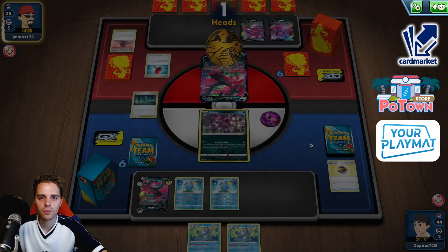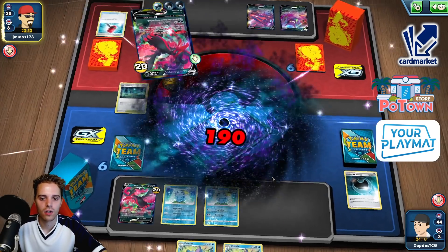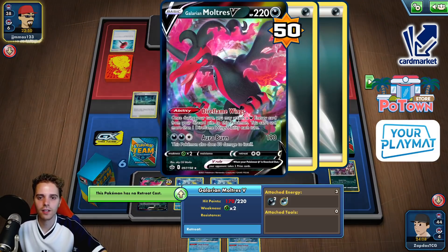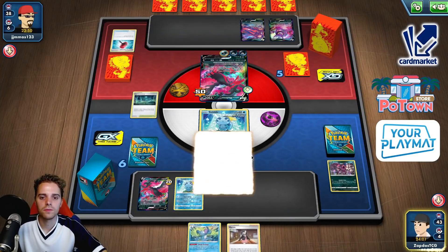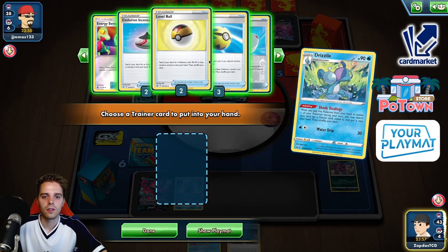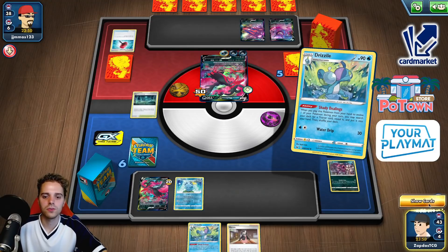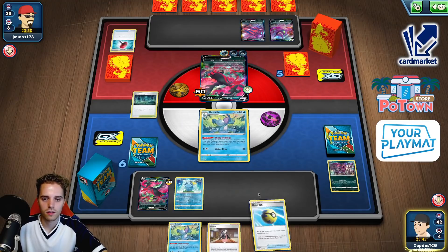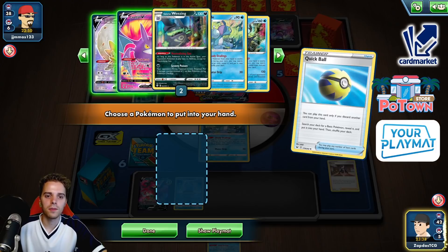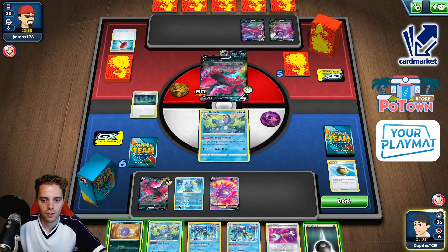I needed to play that differently so we had more HP. Aurora Burn — he does get a lot of damage already. How do we even proceed now? We have Marnies, Drizzile. Ryan and Quick Ball doesn't do the job. Quick Ball, Crobat — getting rid of the Marnie and going for Crobat plays. Is it gonna be enough? Crobat in the house, Koffing — not what I wanted to see at all.